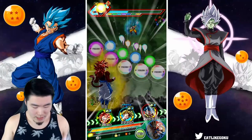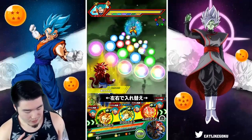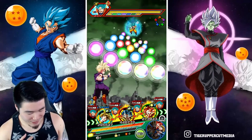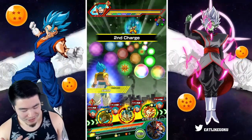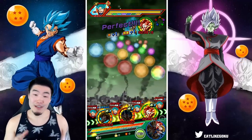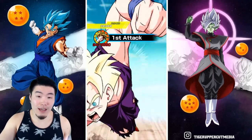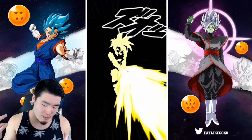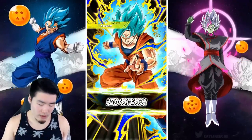Yeah, Super Saiyan Blue Goku. And I totally forgot that Tech Super Saiyan 4 was on this team. Can I rely on him to dodge a super? That's the main concern — if he gets supered and doesn't dodge it, we're probably gonna die. So I'm just gonna trust him, just gonna pray that we don't get hit by a super at the end. Both the LR Gohan and the Gogeta can survive supers, no problem. But it's just the Super Saiyan 4. Yeah, like this is gonna be okay.